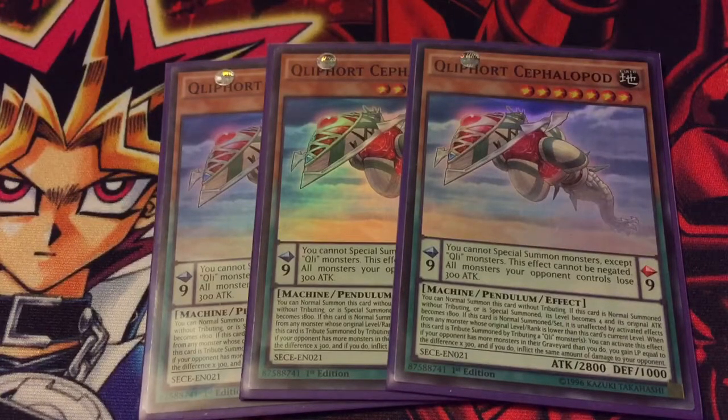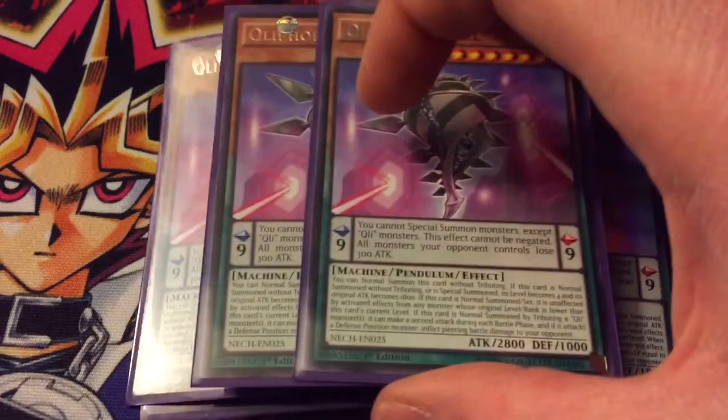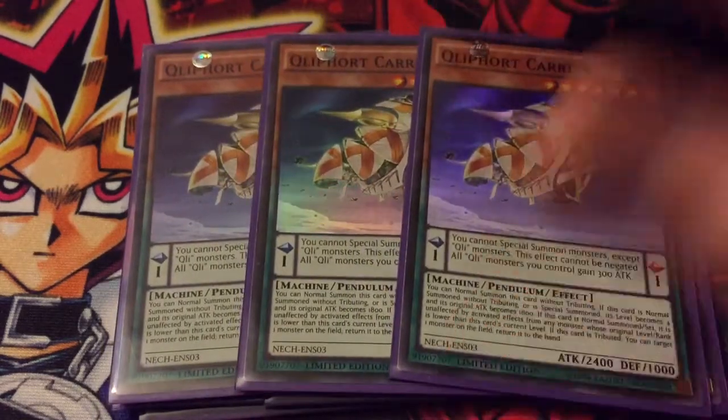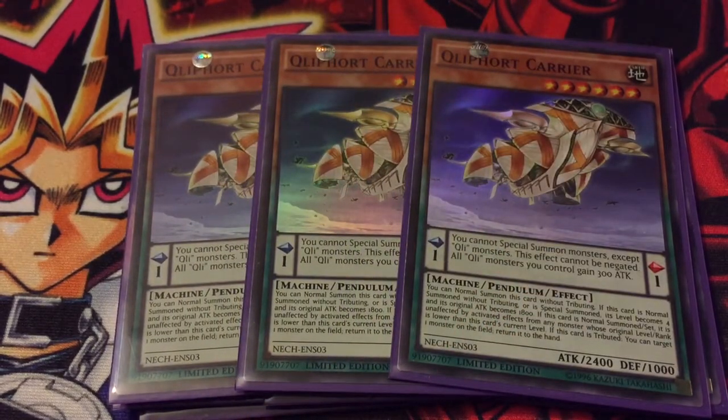For monsters: triple Qliphort Cephalopod — no one ever uses this guy but it's just another normal-summonable Qli. If you do tribute for him for a Qli monster and your opponent has more monsters with higher stats than you, you gain life points equal to the difference times 300. Then triple Qliphort Shell — I really like Shell. It's a double attacker and can pierce if it's at-tribute, so it's always pretty nice with decent stats, plus all the other Qli monster effects.